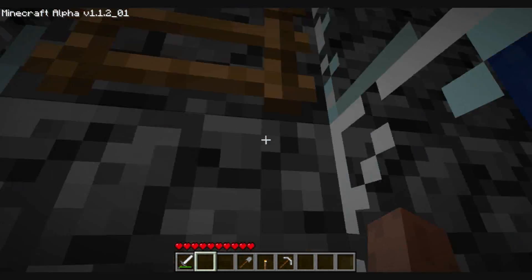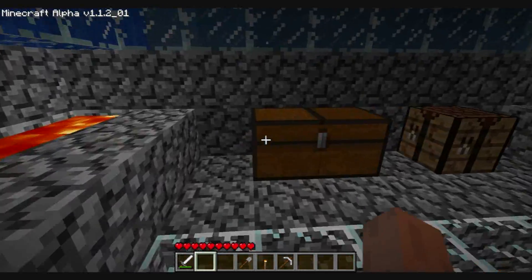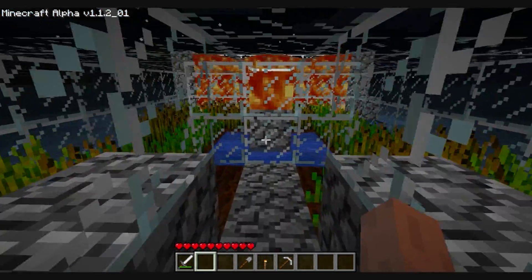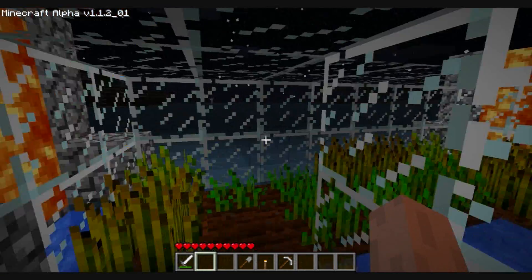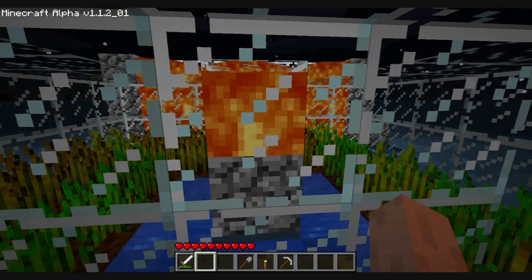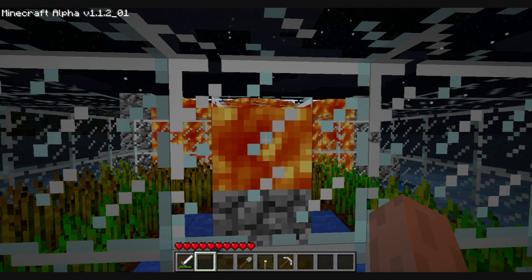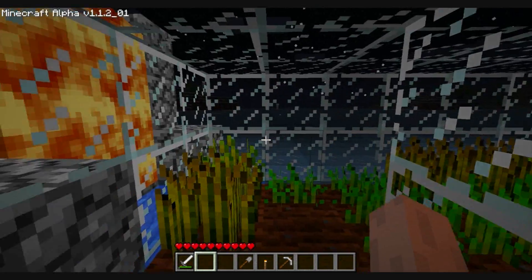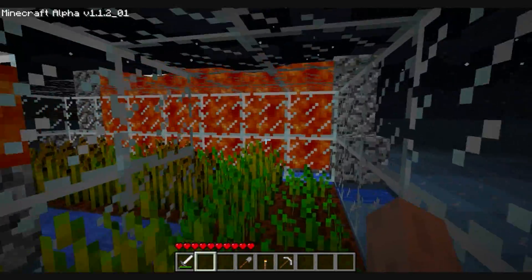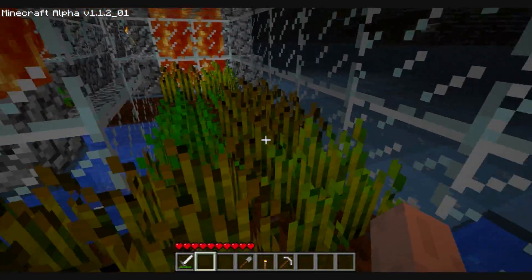One more thing I put in was a garden — a wheat garden. Instead of having it lit by torches, it's lit by lava. I put one lava in the middle surrounded by glass, and there's my water source right there, because the lava will keep the water liquid in this condition. I put lava right there and there, and one big lava spring on this side, and this works really well.